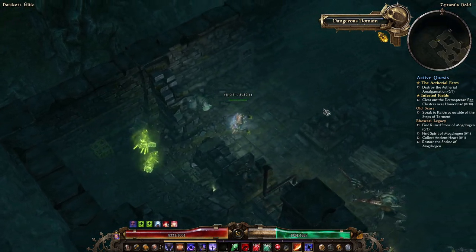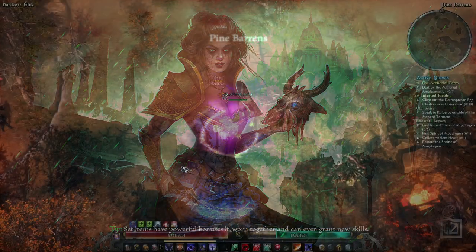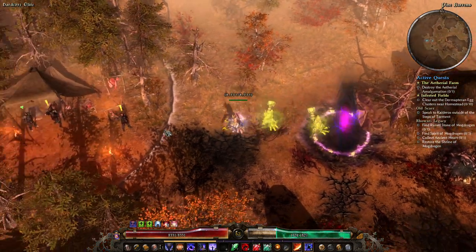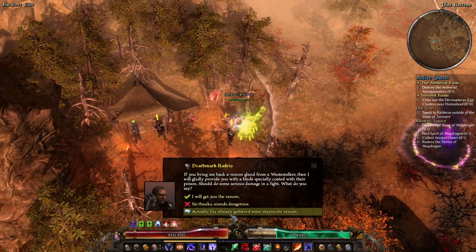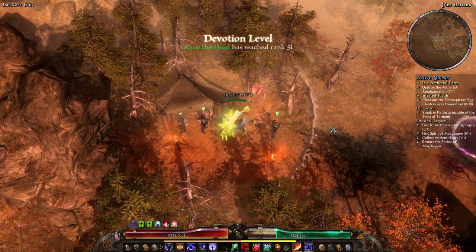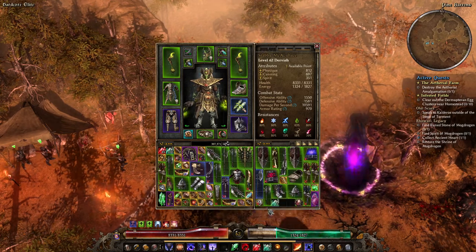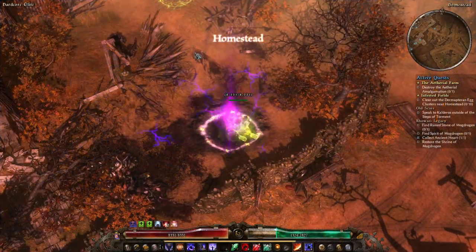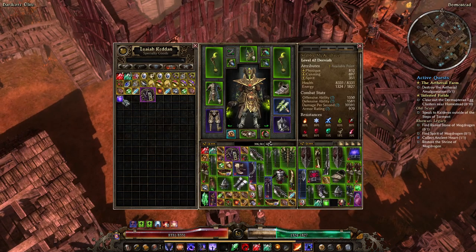We're going to talk to the Black Legion peoples. We already have the bonus reputation for them. Done with South of Homestead. Let's go vendor some stuff, then progress onward with the left side. Must remember to go do Forgotten Gods at some point too, not now, but at some point.